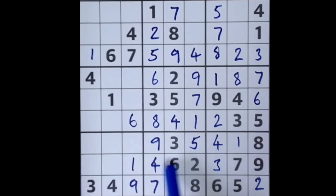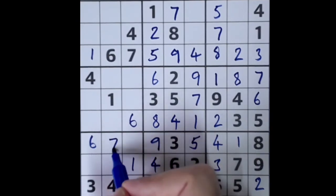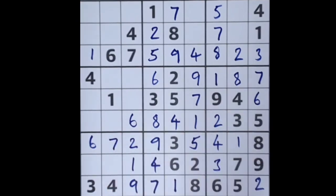Now we need a six for this row — six blocks across here, six blocks here, blocks here, so we can say that six now goes in that square. You see how it all works out very nicely and neatly — it's a lovely game, sudoku, whatever level you're playing at; it's enjoyable to see the numbers fall into place. The missing numbers for this row are two and seven. We have an intersecting seven, so we can place our seven there and finish off that row with a two.